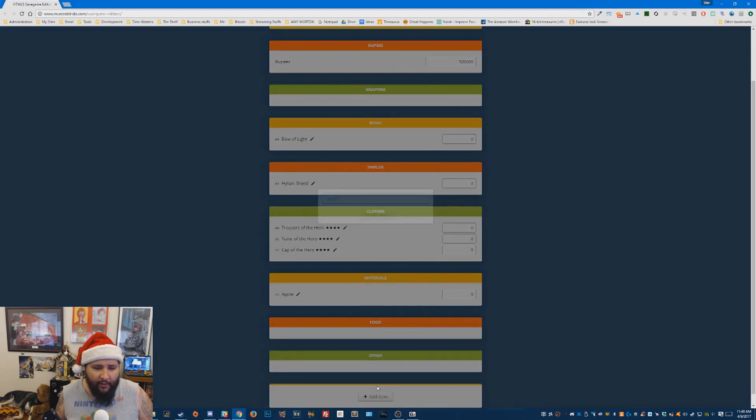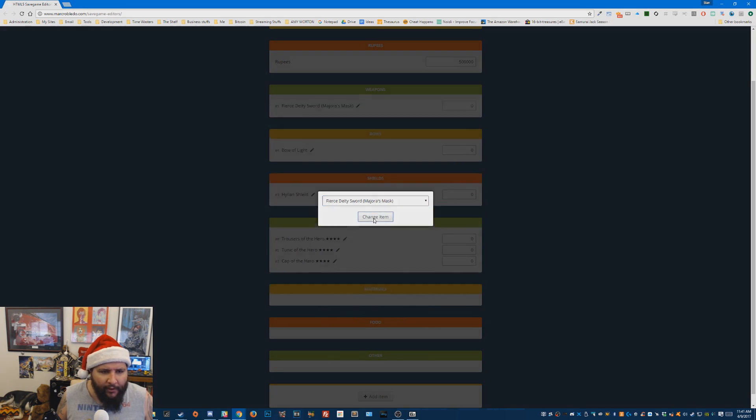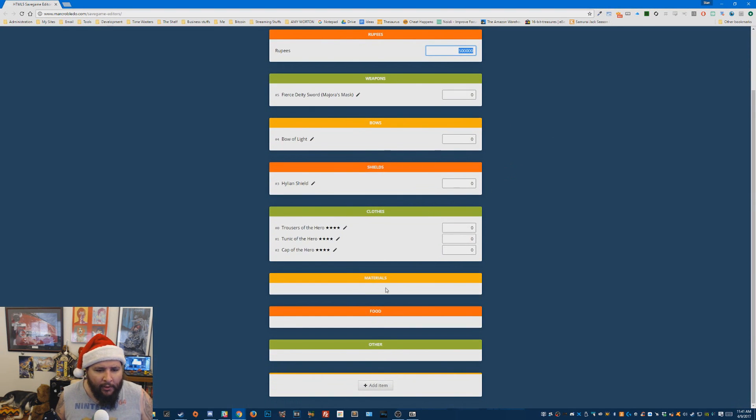Weapons — let's go ahead and give ourselves the fierce deity sword. Screw it. All right. And I've already got a bunch of rupees, which is cool.